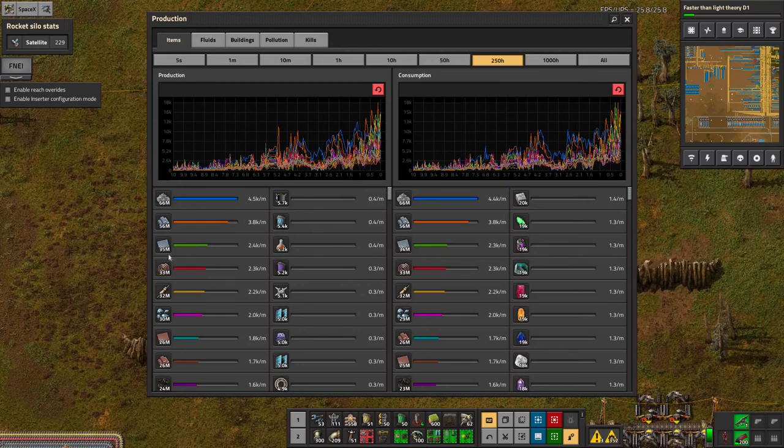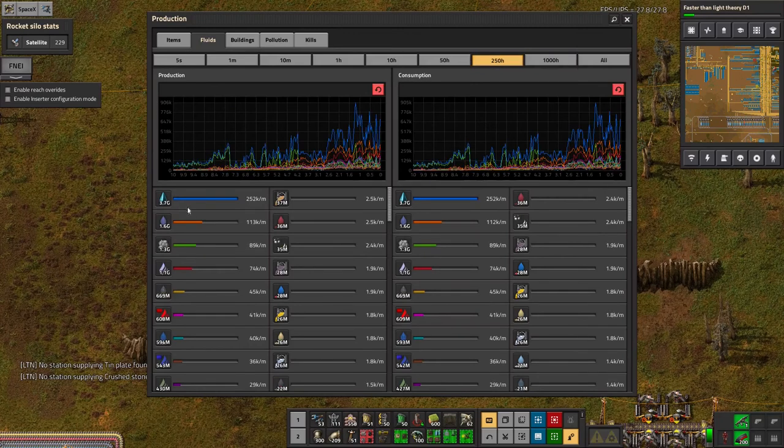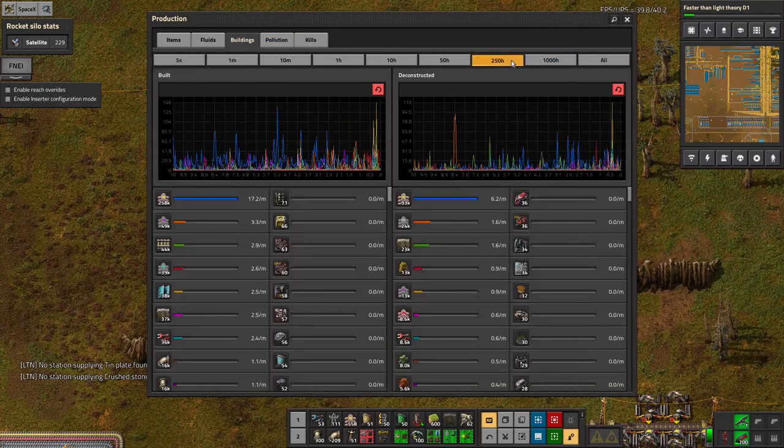I was making 800 of those a second, and now it's gone up to about 2,400 iron plates per minute. The most produced item has been crushed stone, as it's a side effect of all the ore refining. Water has been the most common fluid, which isn't particularly surprising - a lot of that has been used to make steam.